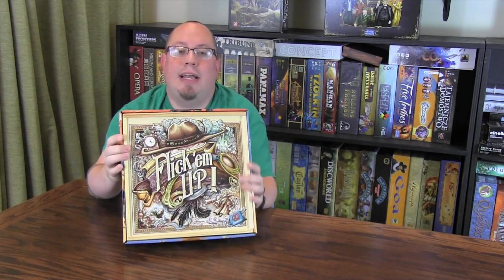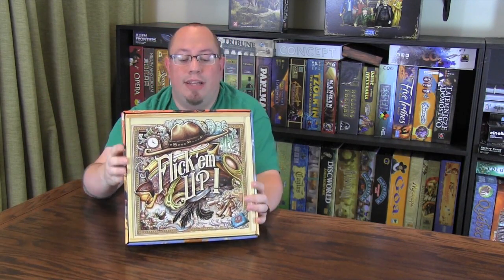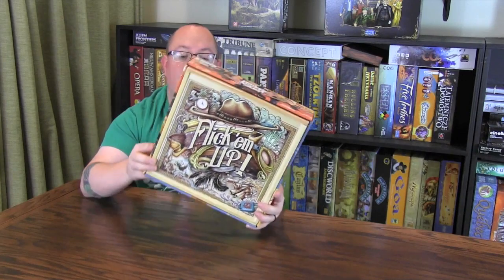Hey everybody, it's Ryan Metzler here, and today we're going to take a look at a dexterity game that is being sent out — it came to me from Z-Man Games, but it has several names on it. We have Forge Next on the back, we have Pretzel Games, which I believe is the actual designing company, now part of the Philosophia group. There's a collaboration going on here to bring this game to you, but this is a dexterity game in which each player controls a team of cowboys.